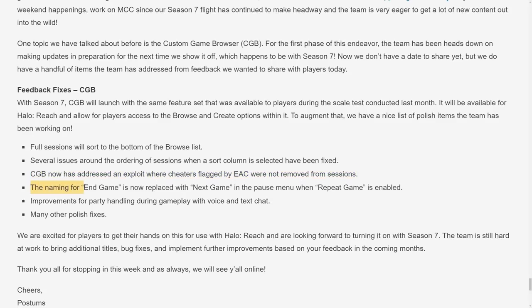Change four: the naming of "end game" is now replaced with "next game" in the pause menu when repeat game is enabled. Just changing up some verbiage to be much clearer to people who are playing the game and experiencing the custom game browser without reading all these development updates. Seeing "next game" instead of "end game" makes a lot more sense.